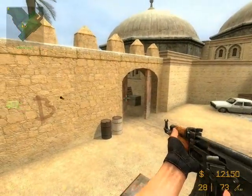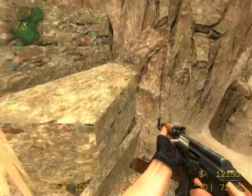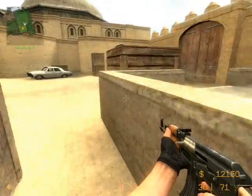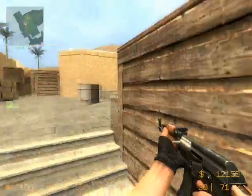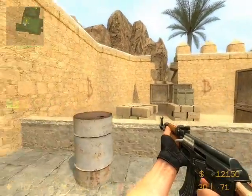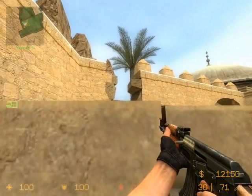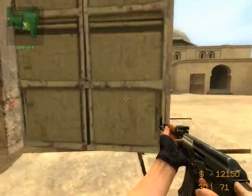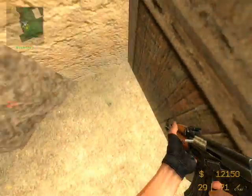You can go over here and pretty much nobody will expect you to be there. You can also use this box as cover. Then the barrels — you can get up here and shoot the guys over on the top. You can stay over here, and normally people place the bomb over here.